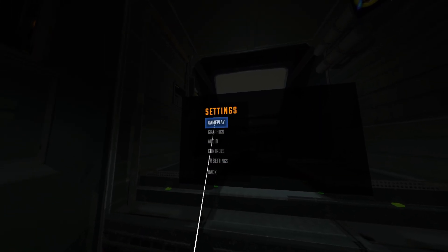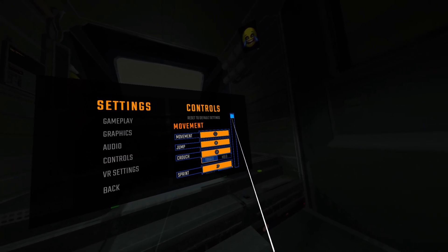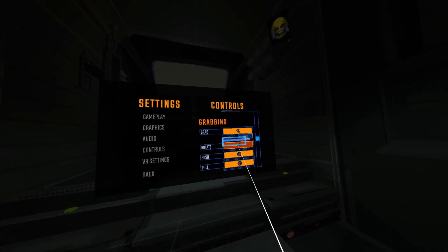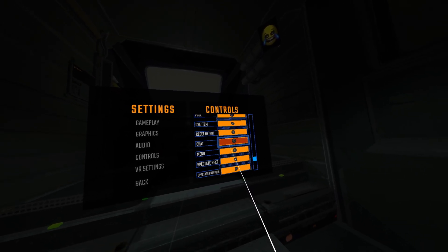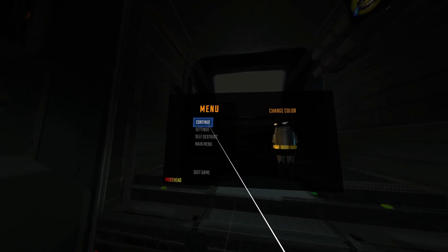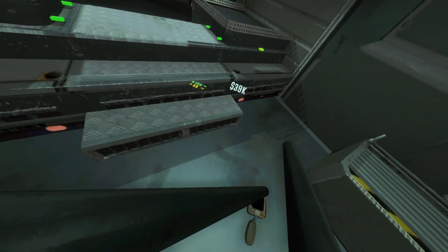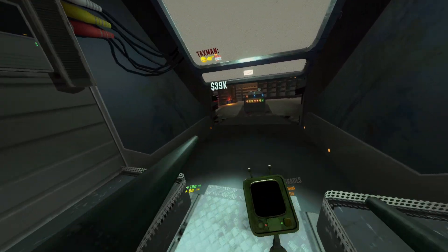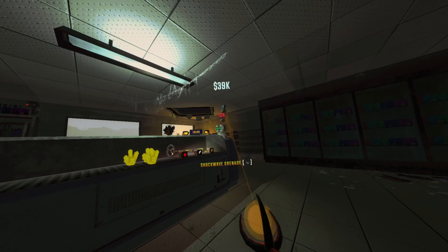For your settings, go to Gameplay and Controls — there are all the movement controls. I'm on Quest 2 so it'll play the same way for Quest 3 players. To rotate use the right trigger, to grab use the right trigger, and to run it'll be your left trigger. To pull out your radar it's your left grip.